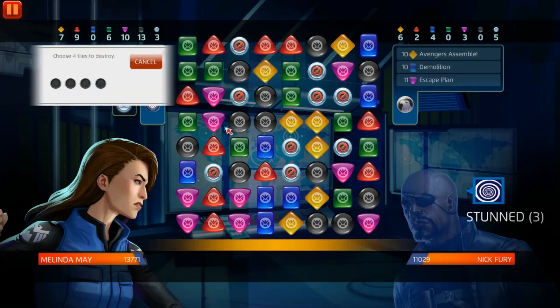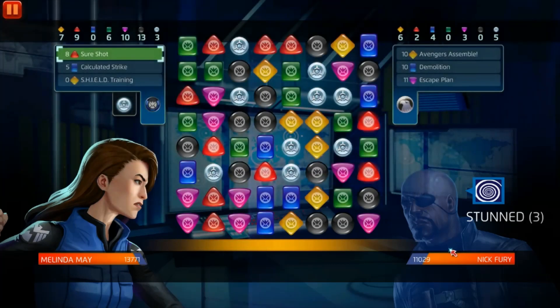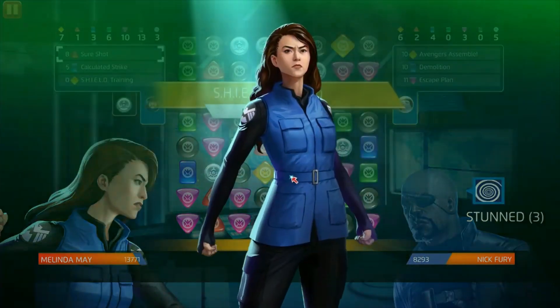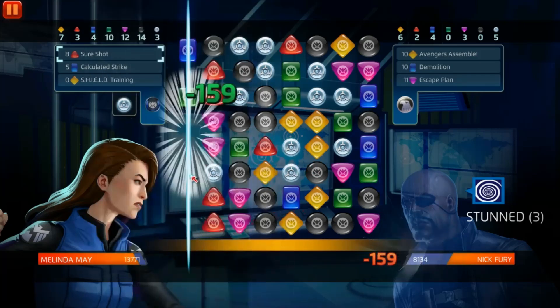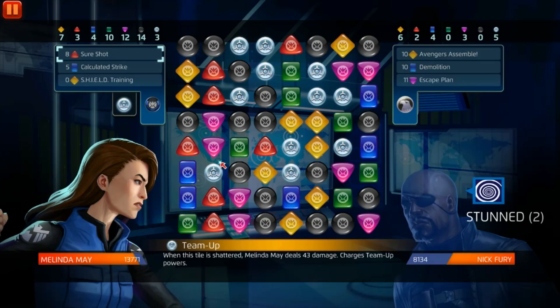It's not good that it doesn't stack — they should let it stack, that would be amazing. We're gonna deal a lot of damage if we match all the same colors — boom — 2,500 right? Yep, 27. Okay, there we go. Let's see what we can do here — nothing really. Let's just get that blue tile. This is pretty simple — I mean, yeah it's easy for me to say that because I have a champ Melinda May.